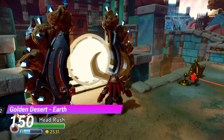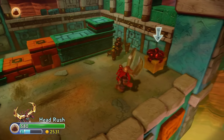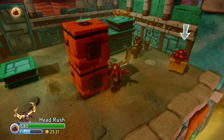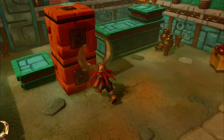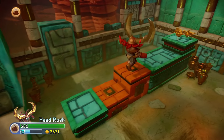The Earth Gate from Golden Desert is unbelievably stupid. The hat is sitting right next to the gate, while there's a pile of money that you have to push blocks to get to. This doesn't make any sense whatsoever. This just messes with my brain.